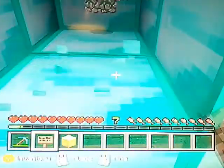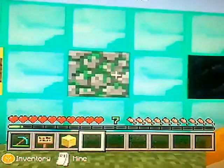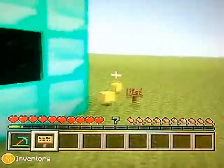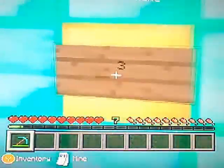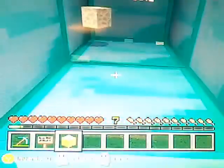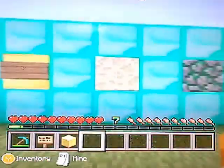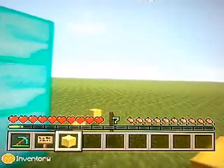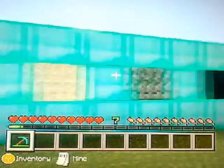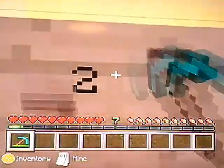At number four I find mossy cobblestone, because apart from looking nice or building a dungeon or something, there's no real use for it. At number three is end stone. I put end stone here because there is no use for it at all, apart from looking decorative. I put it there before number two because it is still a bit important since it's in the End.